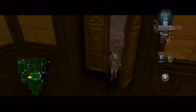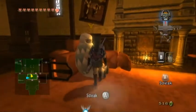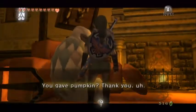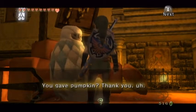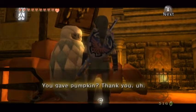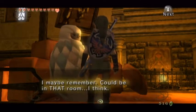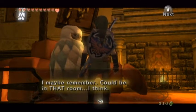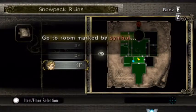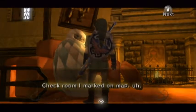Now go back to Yeta. Oh, I just want the name — anyway it's not a major spoiler. This woman here is called Yeta and she's the wife of Yeto — Y-E-T-A, Y-E-T-O, whatever. Maybe I remember — could be in that room I think. Check room or mark on map? Sure, sure.